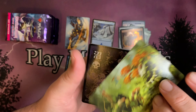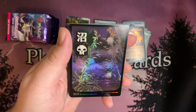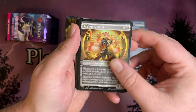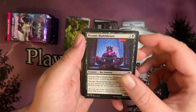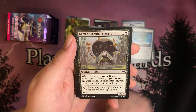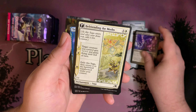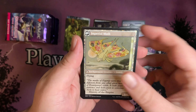Our next art card — Commune with Spirits. One of those foil full-art swamps — I love these. Moonshine Specialist, Selfless Samurai, Clawing Torment, Ninjutsu Blade Blesser, Ninjutsu, Ecologist Terrarium, Kami of Terrible Secrets, Circuit Mender, Malicious Malfunction, Befriending the Moths. And we have the Imperial Moth.